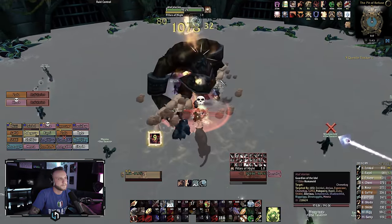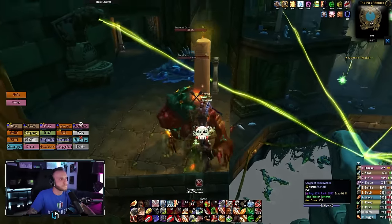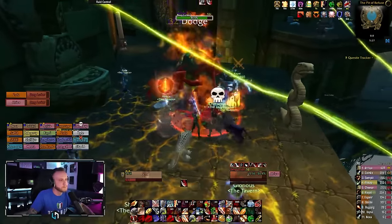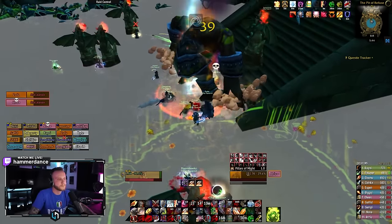Before engaging the first boss, Atal Alarion, you want to run to the sides of the room, clear some adds, and use these ropes to get up top and activate the four altars that are currently channeling the boss. If you do not do this, the boss will be extremely powerful and pretty much be unkillable.